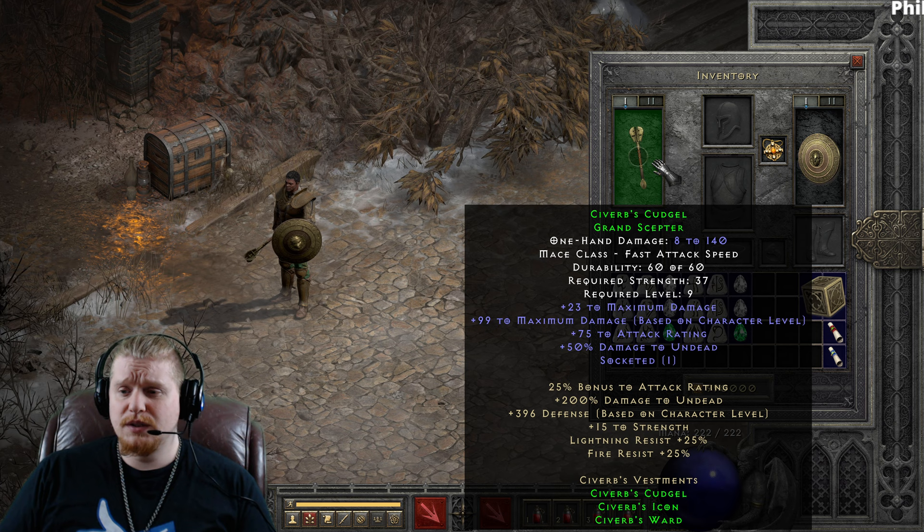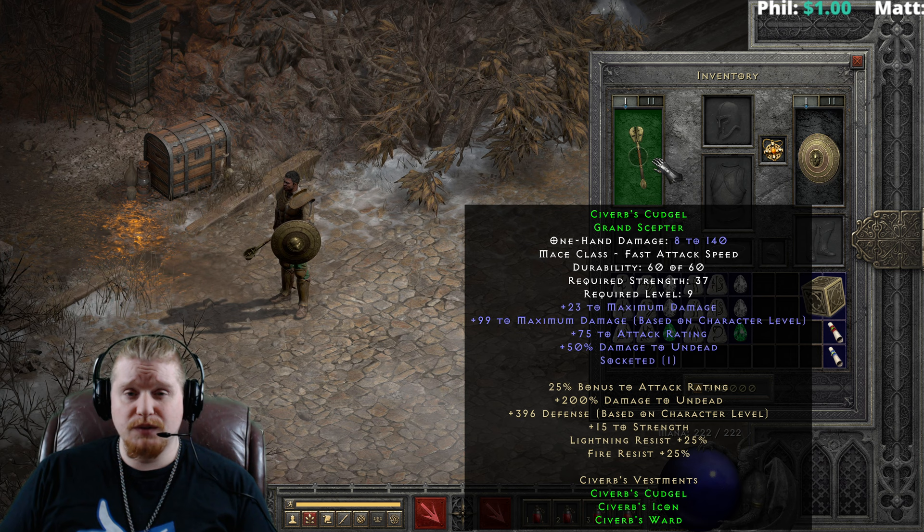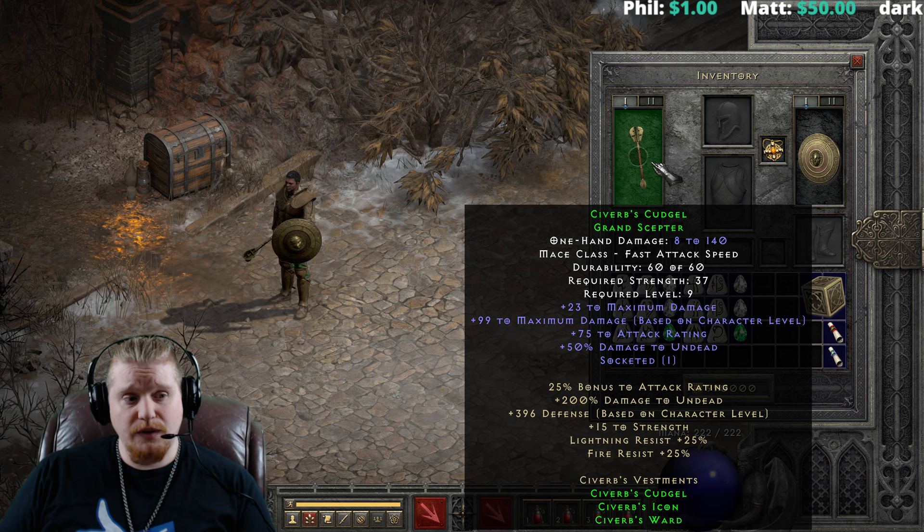We also have 75 bonus to attack rating, which is always nice to have on a weapon. We have 50% damage bonus to undead, which of course is because it's a mace class, and that functions as off-weapon enhanced damage — so very nice.